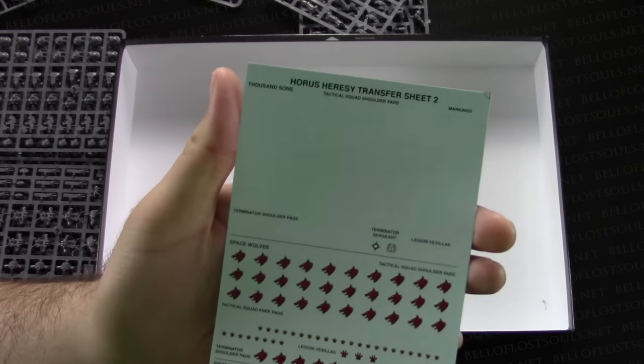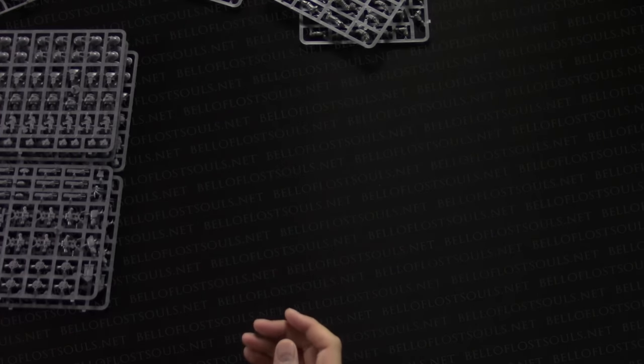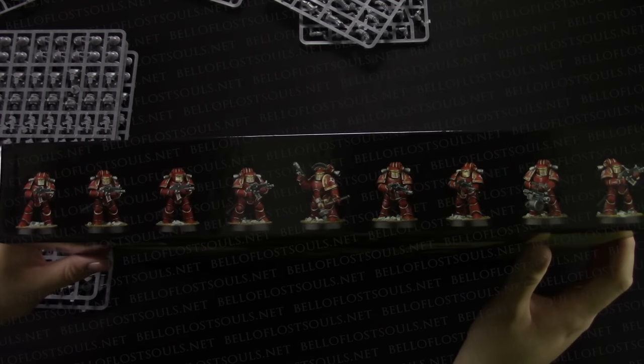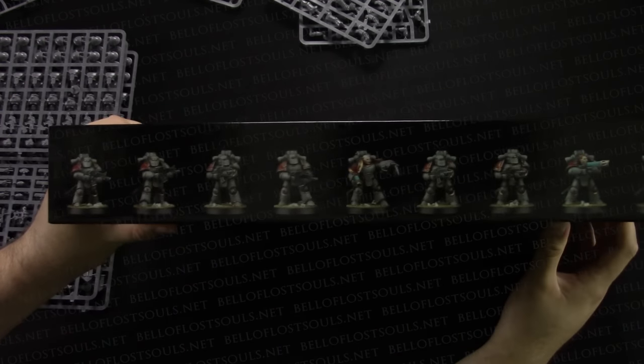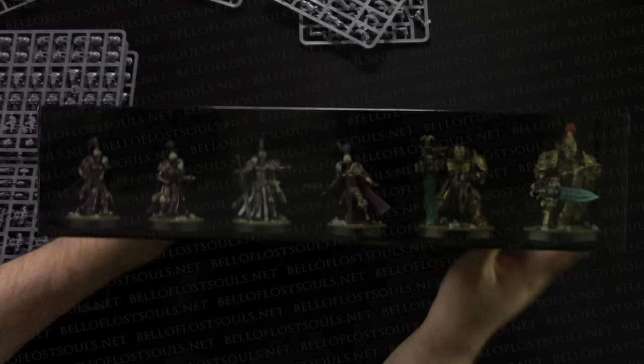On the side of the box there are how-to-paint guides: the Thousand Sons on one side, the Terminators, Space Wolves. On the other side are the Sisters and the Custodians. This game definitely looks like it is not a direct sequel so much as a follow-up to Betrayal at Calth — that was hex-based, and this one clearly is not. I can't wait to see these guys all together.